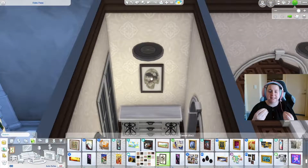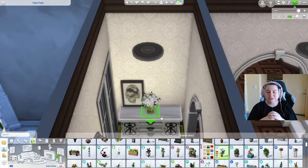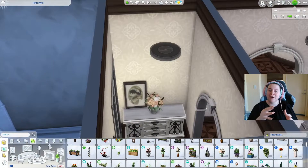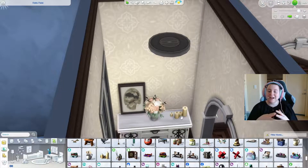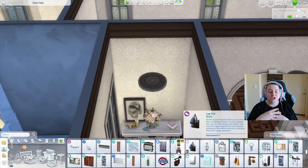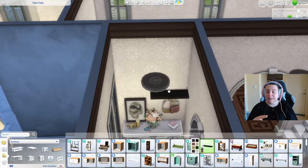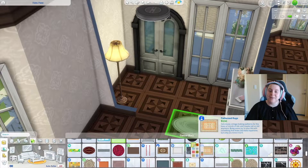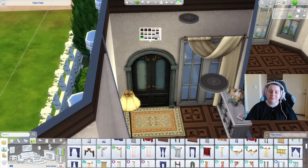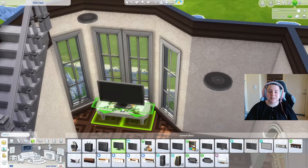Then we start the decorating. I decorated this build methodically, starting from the front door and working my way around. Working on the entry first — I use a lot of clutter from the everyday clutter kit, like the phone and bags. I love the paintings, I've been using vintage lamps, and the Stranger Veil rug is one of my favorites.